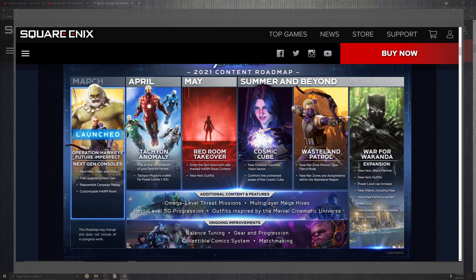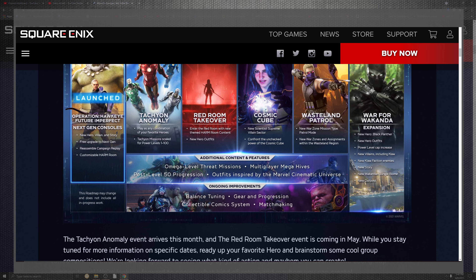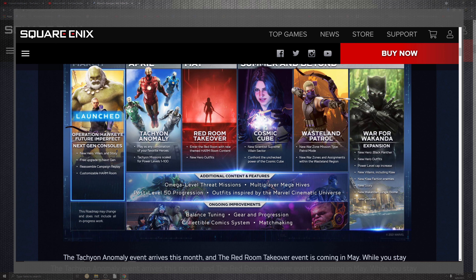You're also going to see the Red Room Takeover — that content will be added in May — and new Scientists Supreme villains added in the summer, along with confronting the unchecked powers in the Cosmic Cube. On top of that, we're getting the Wasteland Patrol with new missions and the War Zone assignments for the Wasteland region. The War for Wakanda will add a brand new superhero — Black Panther — as well as new outfits, power level caps, new villains including Klaw, Klaw faction enemies, a new story, a Wakanda jungle biome, and a new outpost.